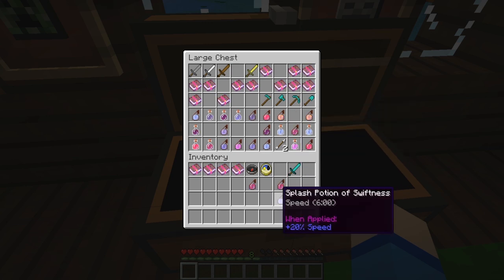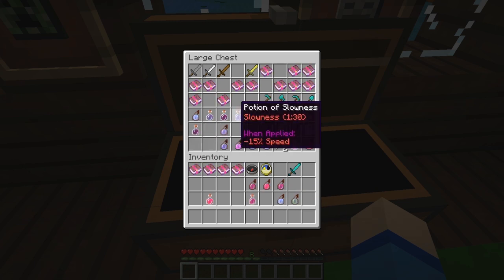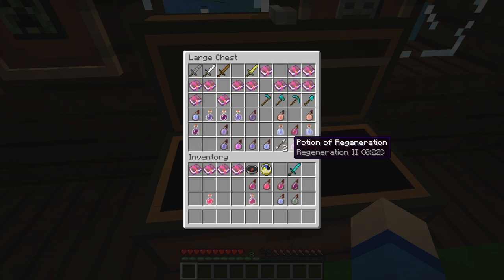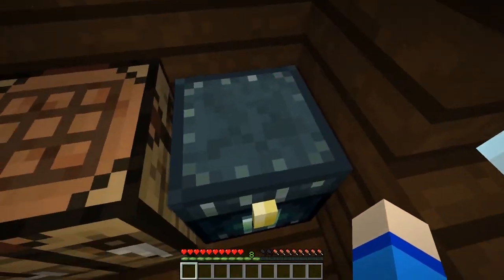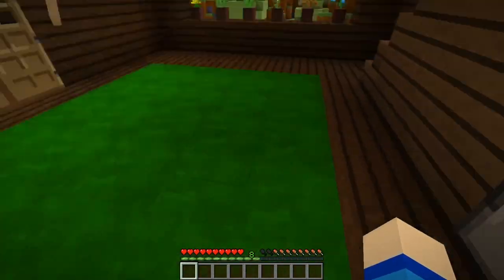Let's grab this one, this one looks pretty cool, and let's take that one too. Let me grab some more books — that should be plenty. I wonder if there's anything in this other chest. Nothing there. Oh cool, some crafting blocks.